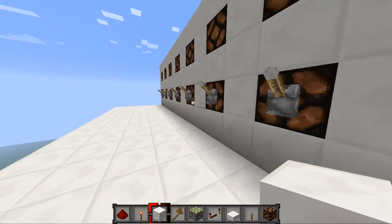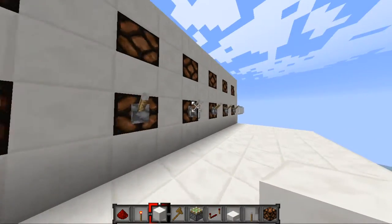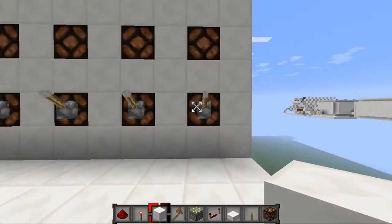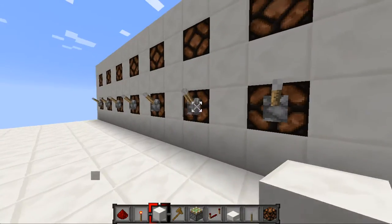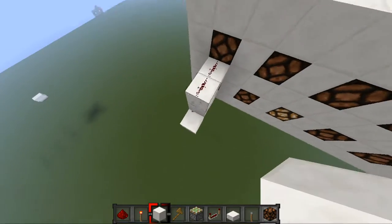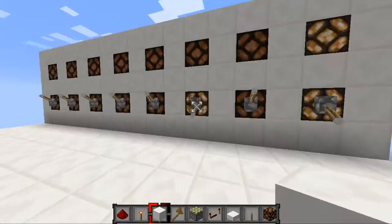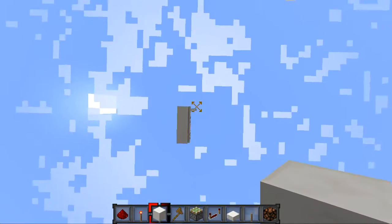The way we're going to determine whether or not we can get through is we're going to take these numbers and add them together, then compare them to a number we already have saved. For example, if I put in a binary 5 and got a random 1, and the number I was trying to get in total was 6, then the door would open. That's basically how we're going to go about this.